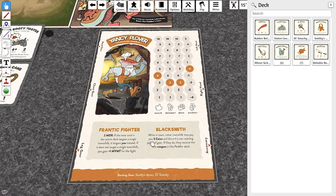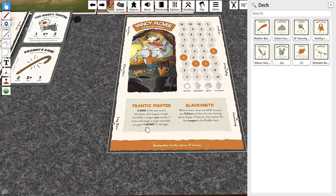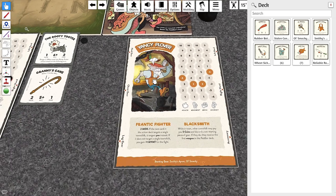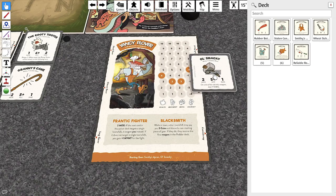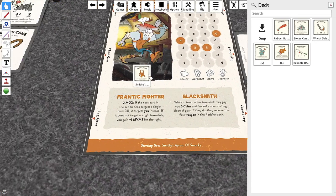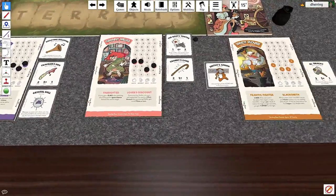And now Yancy Plover. Let's see what he's got. Frantic Fighter — two moxie. If the next card in the action deck targets a single townfolk, it targets you instead. If it does not target a single townfolk, you gain plus one movement for this fight. While in town, other townfolk may pay you five coins and discard a non-starting piece of gear — if they do, they receive the first weapon on the peddler's deck. He starts with Old Smacky and the Smithy's Apron — once per fight, prevent all damage dealt to you from an action.